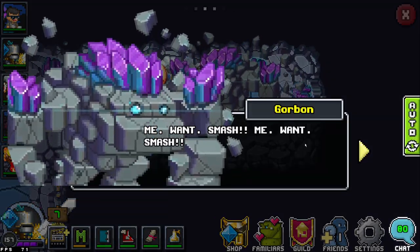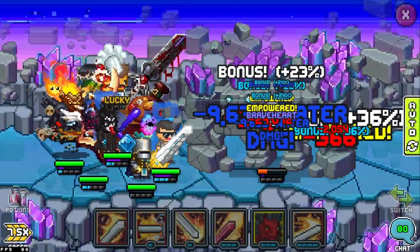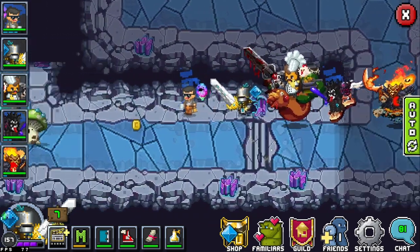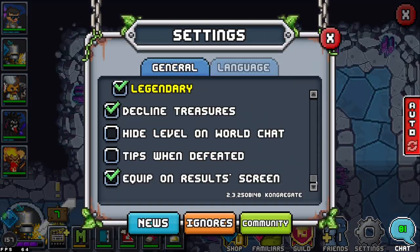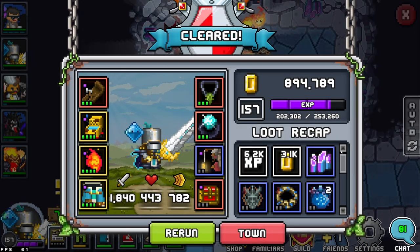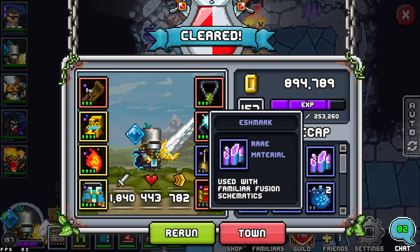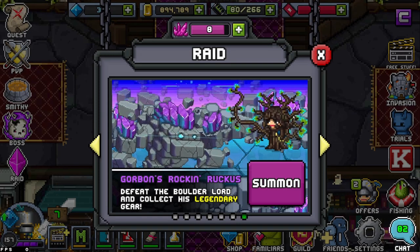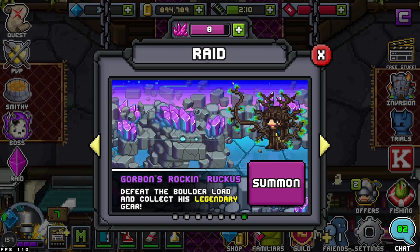Gorbin is just like super brainless — me want smash. I didn't get a stop in time to show his moveset — I'll show you his moveset in the main menu once we're done with the dungeon. No good drops unfortunately, but we did get one of the rare materials used for familiars. That's pretty much the intro to the Tier 10 raid, and it seems like Tier 9 was a walk in the park.